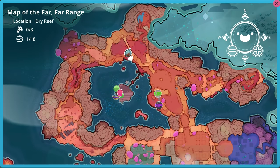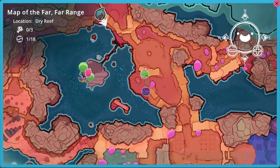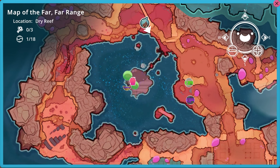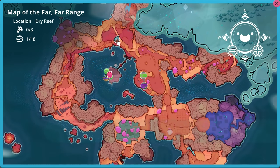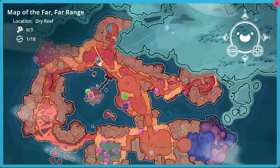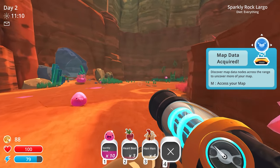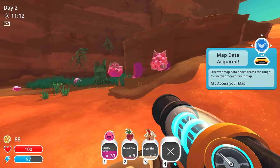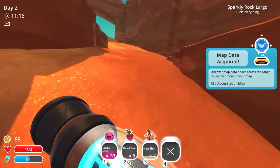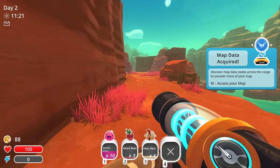The mod does work — I guess it only works when you have the whole area discovered. So it does show that there is a green treasure pod and a purple one, and then a skin pod and a Gordo. I think it showed the Gordos in the vanilla game anyway. That's pretty cool. Map data acquired — discover map data across the range to uncover more of your map, M to access your map. No other gold stuff there unfortunately.